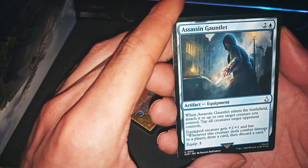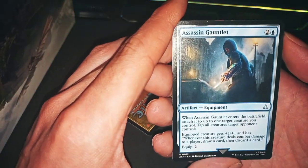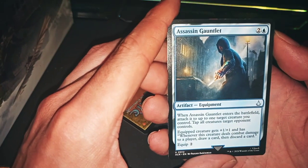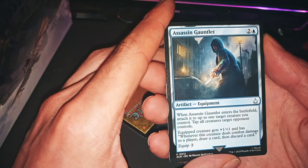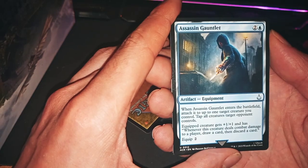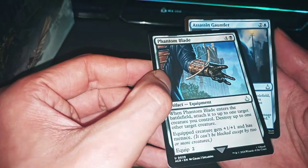Assassin's Gauntlet is another equipment. I start to understand the meaning and purpose of this expansion. When Assassin's Gauntlet is attached, tap all creatures target opponent controls — a three mana. It's much more stronger than the other one.